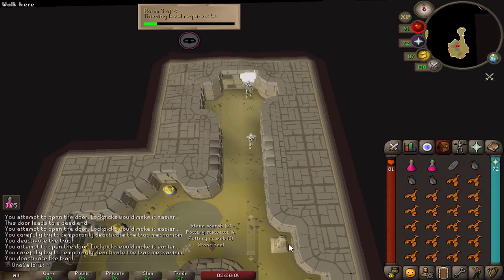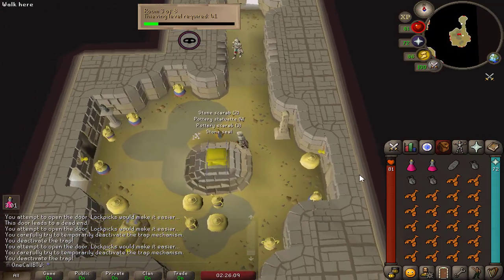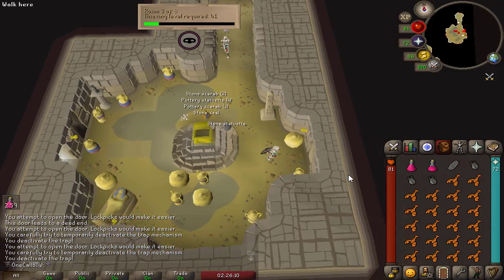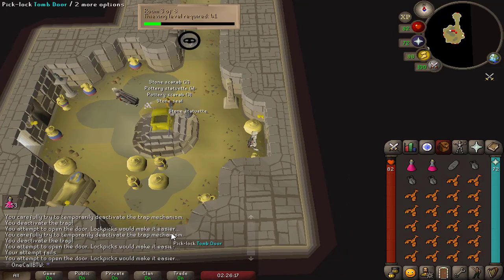So my plan changed very quickly, not even a level in. I remembered how much I hate pickpocketing at lower levels — the fail rate is just too demoralizing to keep it up. So I figured I'll go ahead and start scepter hunting since eventually I'll need to get a second one for a clue step anyway.